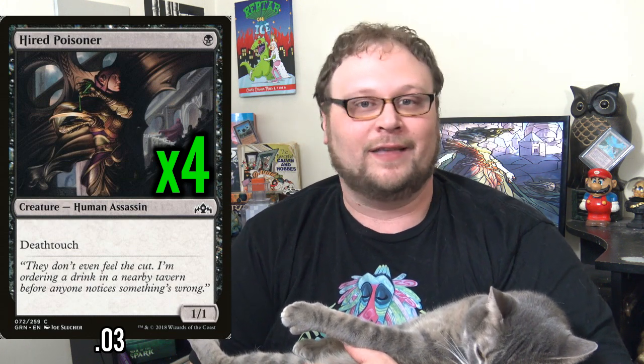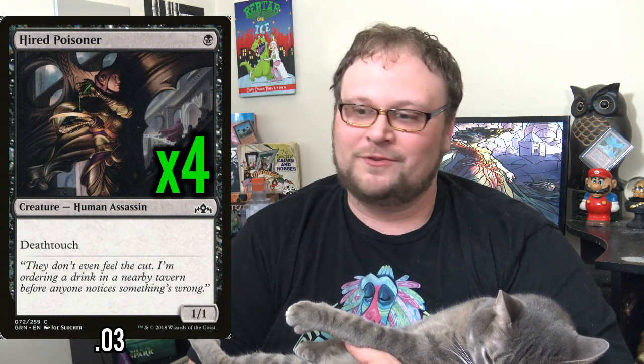We'll start with the worst creature in the deck, but nonetheless we have to play four copies of Hired Poisoner. Despite the good-natured ribbing, calling it the worst creature just means we're playing a bunch of better creatures, which is only good for us. This is a pretty decent baseline — a one mana one-one death touch is actually a lot better than you might think. Your classic one or two mana low-powered death touchers are always good in sealed, and in a format packed with aggro, they're still just as good in standard. This will very often trade up without too much of a problem.